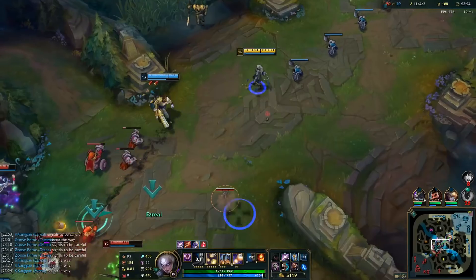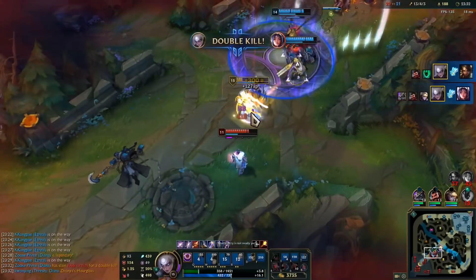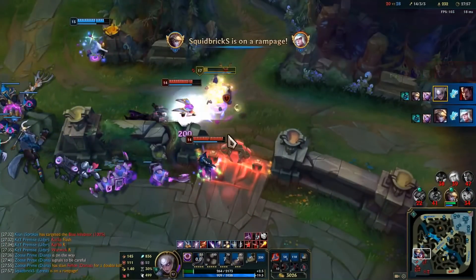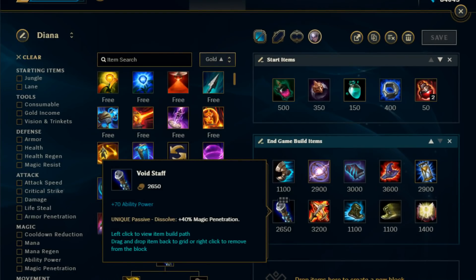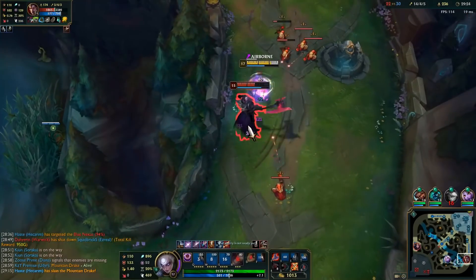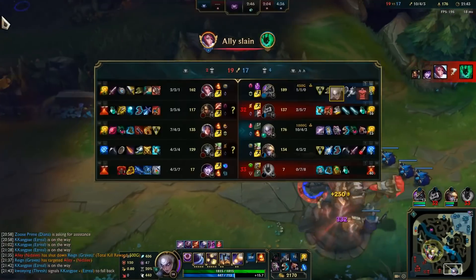Zhonya's is an amazing playmaking item for Diana. Sometimes you just want to bait out a fight so you can combo in, deal as much damage as possible, and then hit Zhonya's for safety. This will allow your team to catch up and provide time for your abilities to come off cooldown. Remember, your W can still damage enemies while in Zhonya's, so remember to proc that if you haven't already. Void Staff is probably essential if the enemy team have started to build MR, as most do late game, but if that isn't an issue, try Lichbane. With all that AP already built, your autos will hit like a truck, making you a late-game split-pushing threat to backdoor if the chance arises.